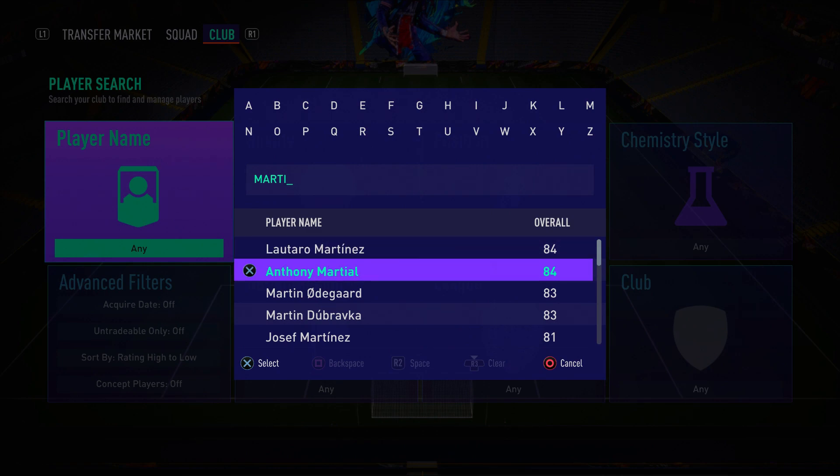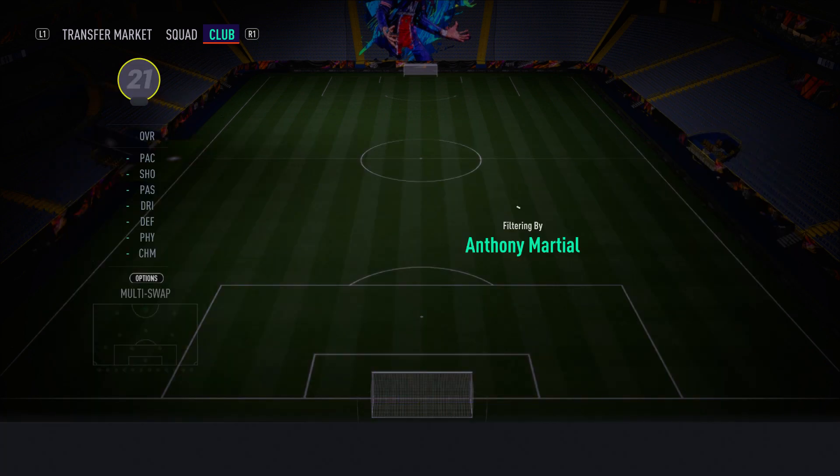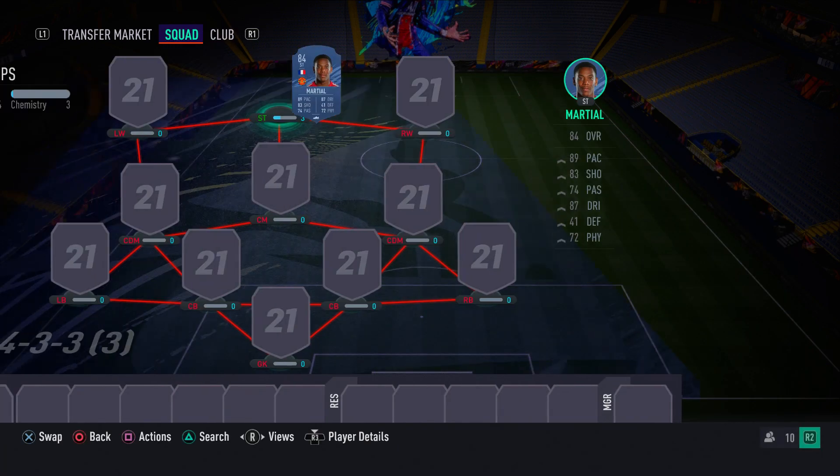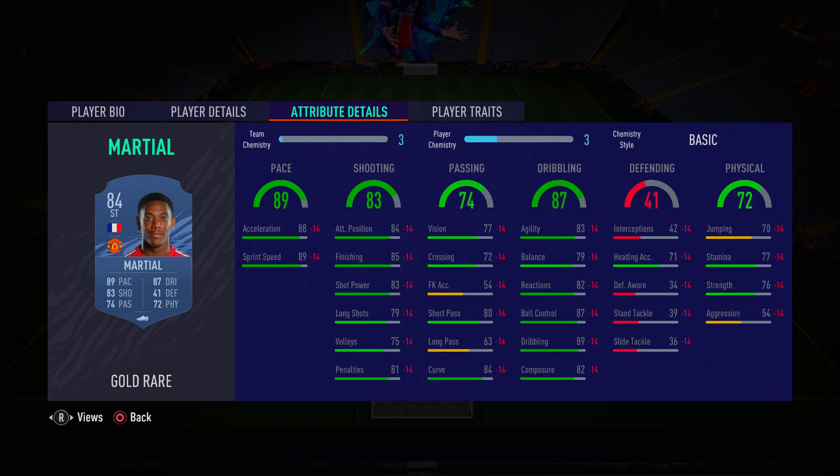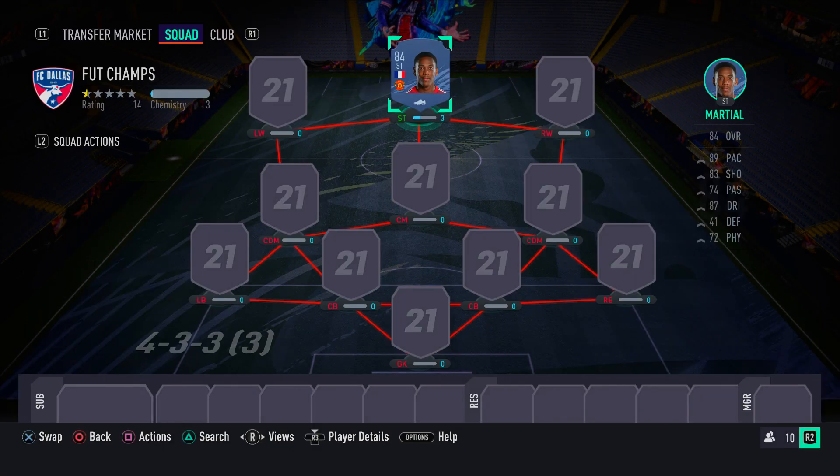In the striker position we have Manchester United's number nine, Anthony Martial. He is absolutely incredible — four star skill moves, three star weak foot, but his right foot is so deadly. He's got 89 sprint speed, 88 acceleration, 85 finishing, 84 attacking positioning, 83 shot power, 83 agility, 87 ball control, 89 dribbling, and 82 composure. A fantastic striker — highly recommend him.